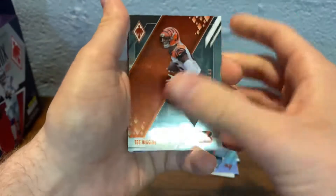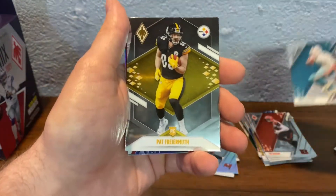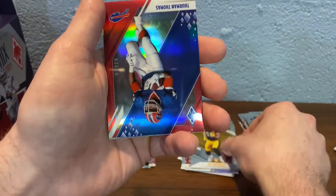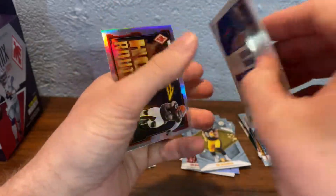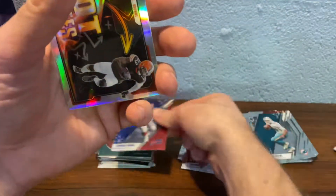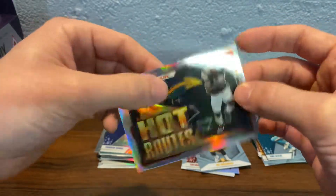We're halfway done. Let's see what else we can get out of here. Tee Higgins, Micah Sicki, Pat Fryermuth, Thurman Thomas out of 250 — that's the second time we pulled him. And the Hot Routes of Odell Beckham Jr. when he was on the Browns.